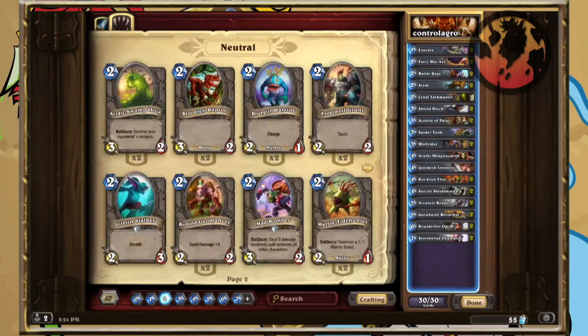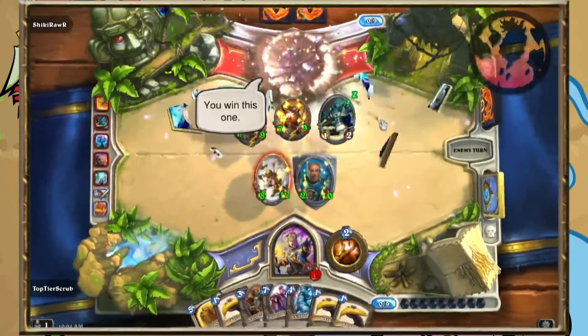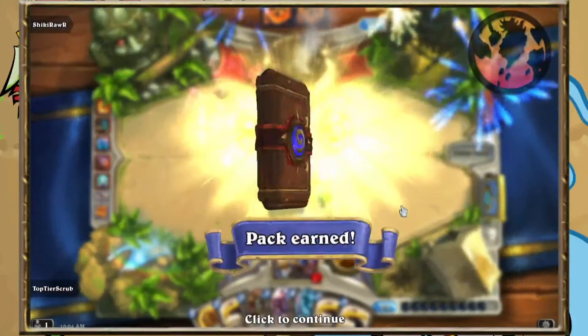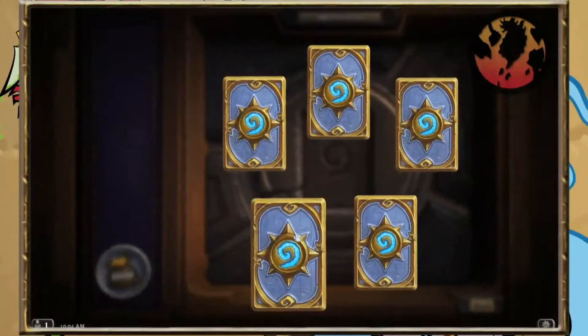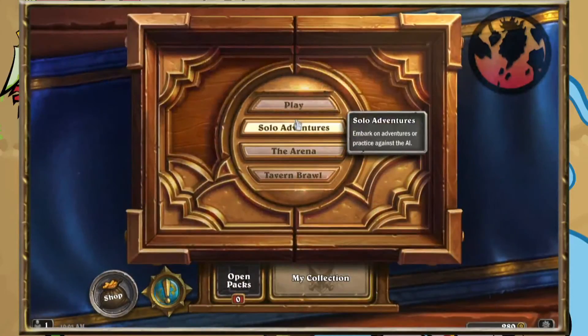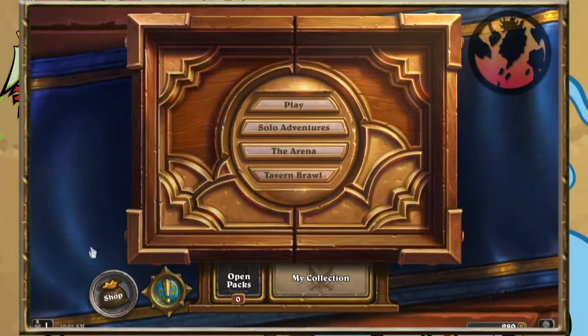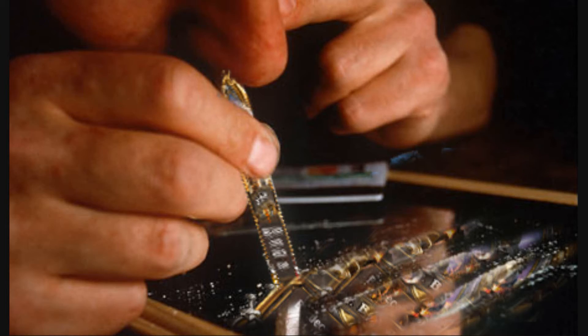Once you've crafted as much of the deck as you possibly can, you should go win some games with it. Winning games gets you gold, gold gets you packs, packs get you cards, and bad cards are good too — bad cards mean dust, and dust means... Dr. Boom. Got an addiction to maintain.